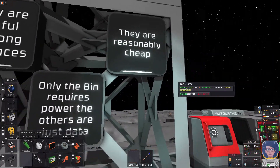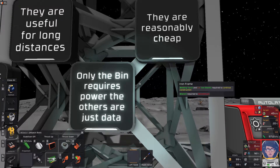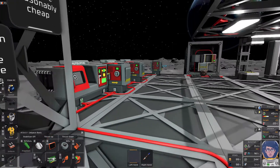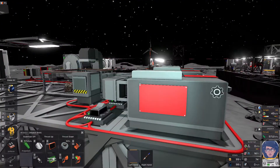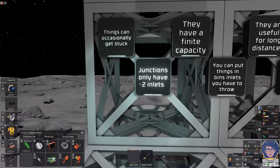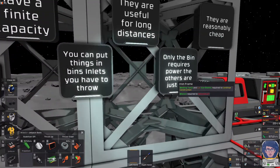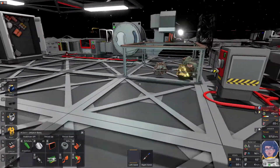Chutes are reasonably cheap - a chute costs three grams of iron, so they're a very easy inventory management item to get. They are printed on an auto lathe; you don't need any specialty equipment. You can make these first day if you really wanted to. Junctions only have two inlets and one outlet, so plan accordingly. You have to throw things into inlets - you can't set them in. Only the bin requires power; others just need data connections.